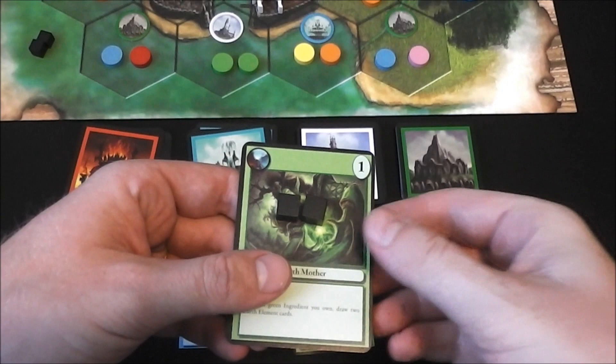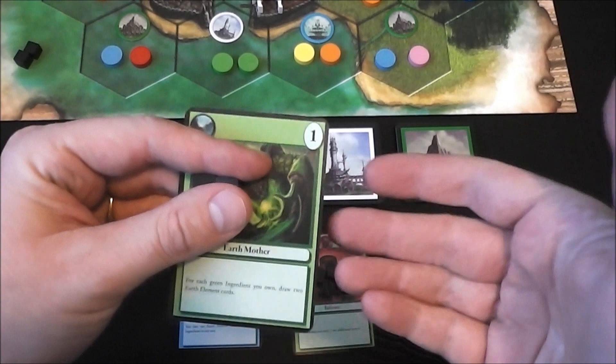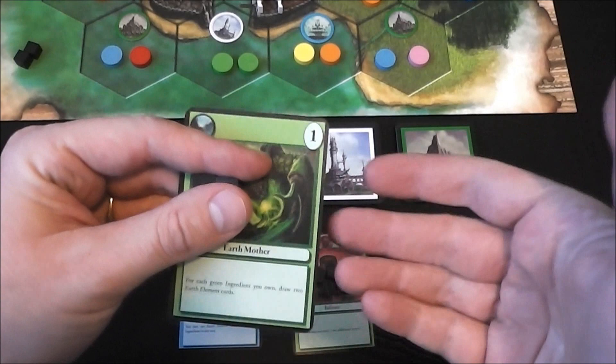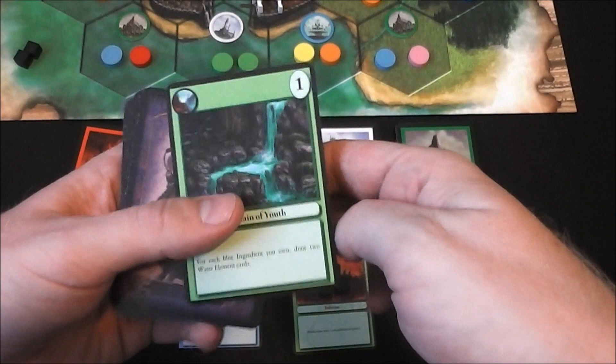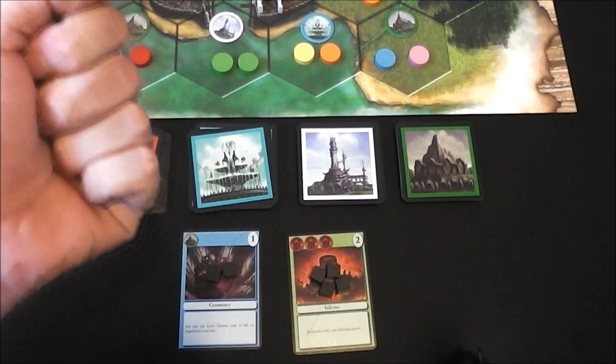If nobody wants to bid on a card, it gets discarded but still counts toward the number of cards revealed. Importantly, whoever wins the bid on the current card gets the wizard token and must bid first on the next card. If the spell has a denomination of two, you must bid in multiples of two, four, six, or eight.